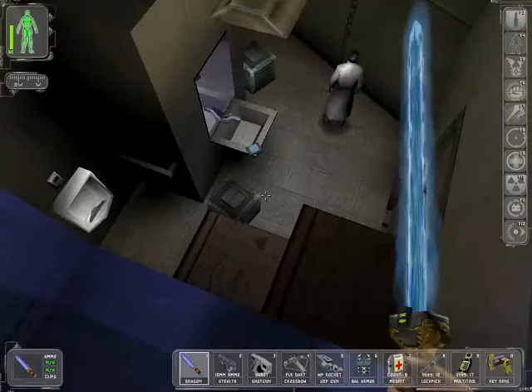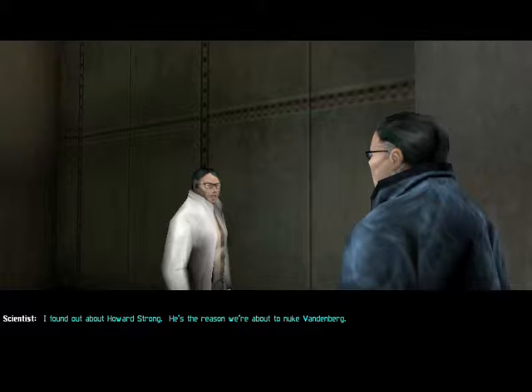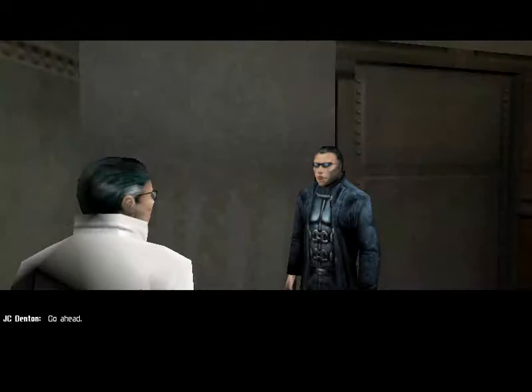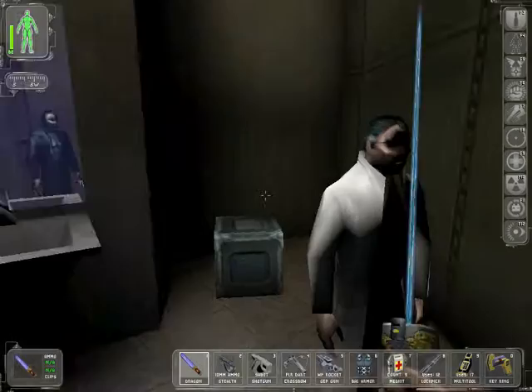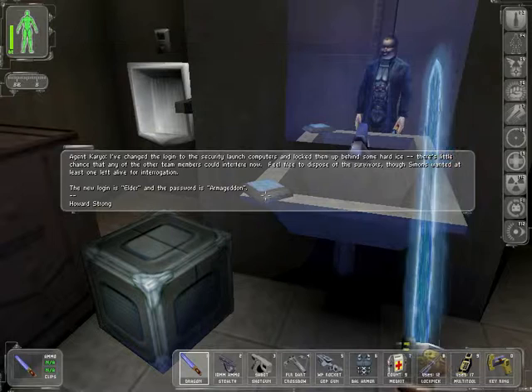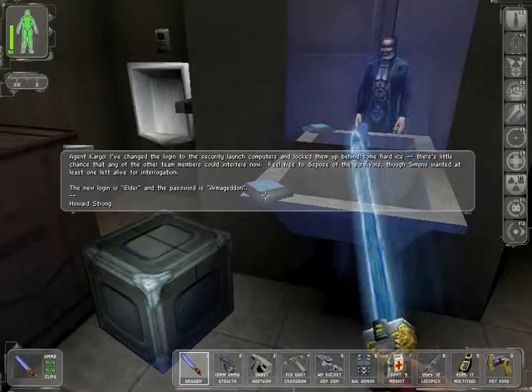Hello. Why are you locked in the bathroom? That's right, closest thing we have to a jail cell. And I found out about Howard Strong — he's the reason we're about to nuke Vandenberg. He's an agent for a secret high-level conspiracy called Majestic 12. I'm not crazy. The guys in the black uniforms aren't US soldiers. Ever since they got here, Strong's been in charge. The new login is Elder and the password is Armageddon.